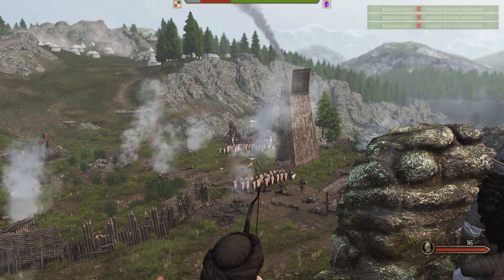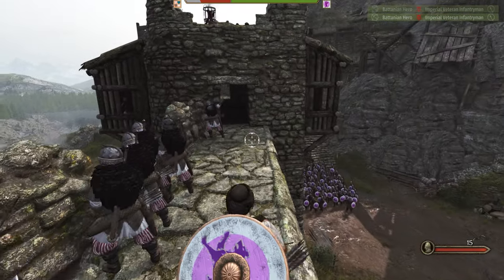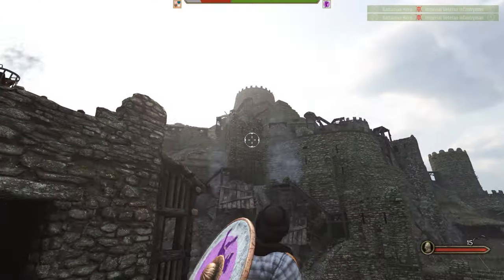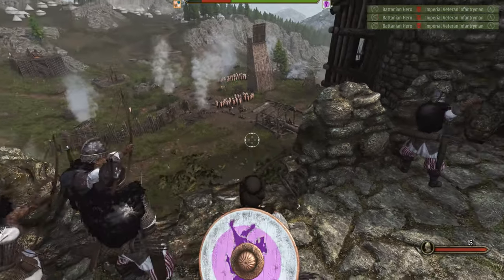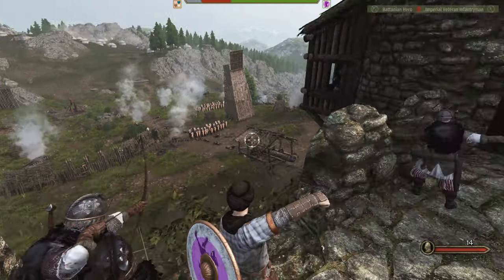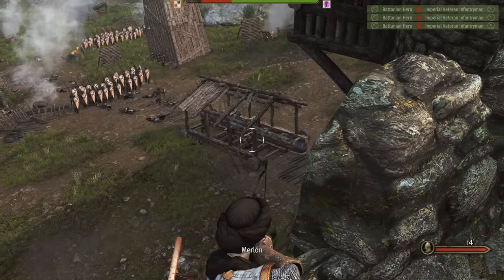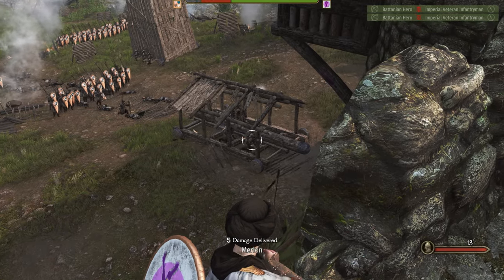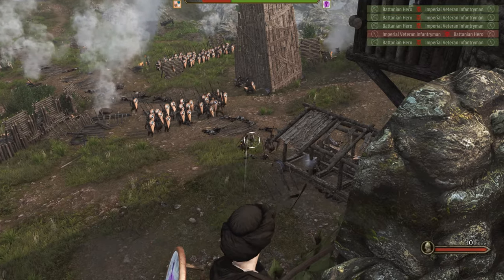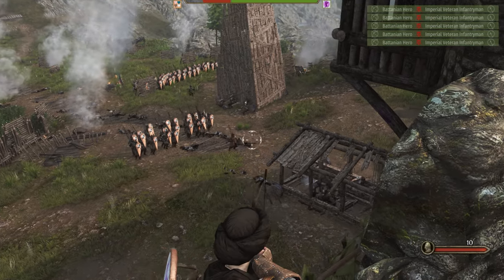I believe they're down to only two trebuchets left. We do have three catapults alongside us. Look at this fortress, man — it is gorgeous. Anyways, they are making it to the front lines now. Come on boys, keep them from entering. They are just flooding to replace those dead.